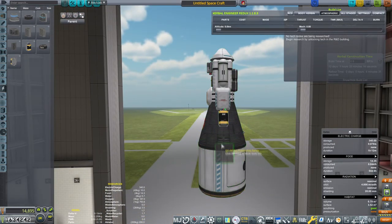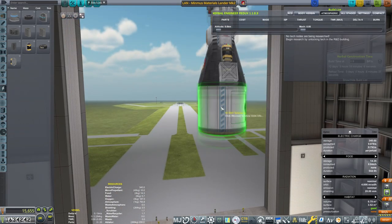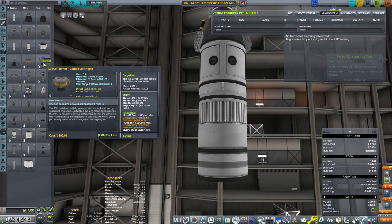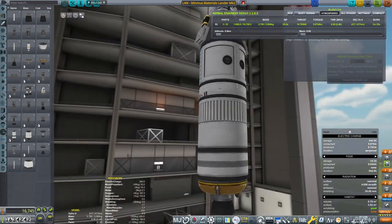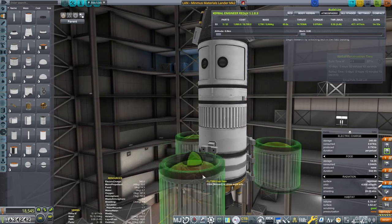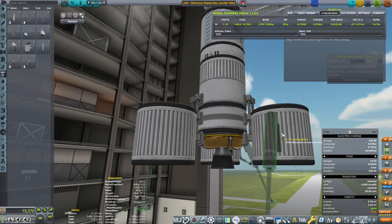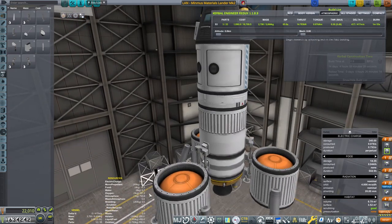Batteries, solar panels — we've got them all. We're gonna call it Minmus Materials Lander Mark II. Now, let's put the decoupler, and after that our standard terrier engine. We're gonna do very similar to the lander we built for the moon — enough oomph that it comes back and returns very safely. Let's put these landing legs — there we go, another set of landing legs.